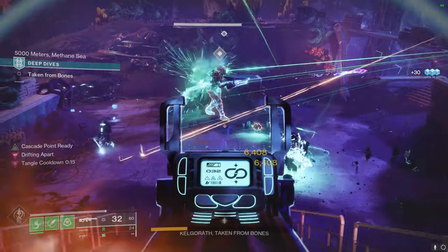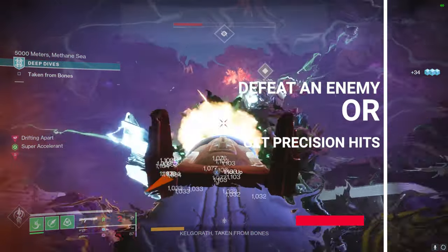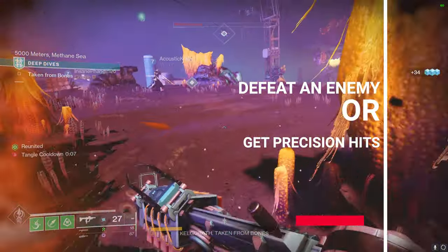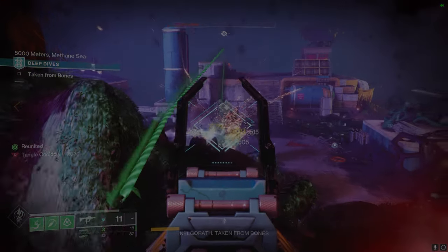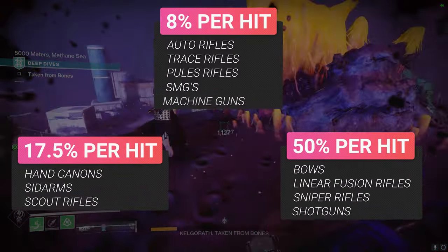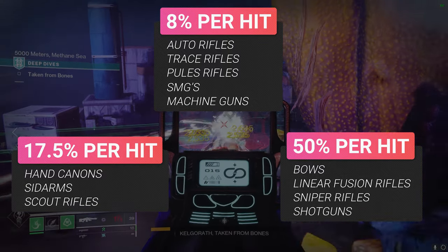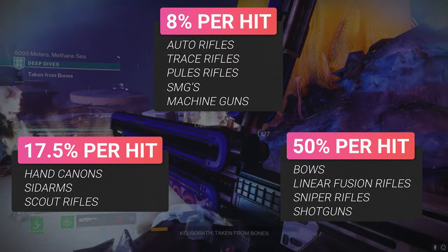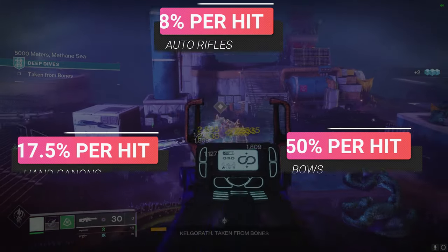Cascade Point has a couple ways of triggering: you can either defeat an enemy, or get precision hits, and this varies between what weapon you choose. To give you the quick rundown per damage value — for autos, traces, pulses, SMGs, and machine guns, you're looking at 8% per precision hit. For hand cannons, sidearms, and scouts, it will be 17.5% each precision hit. And for bows, linear snipers, and shotguns, it will be 50% for each precision hit.